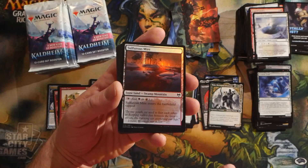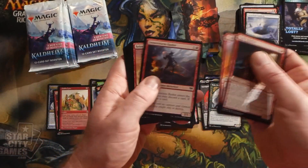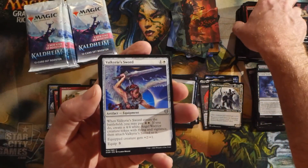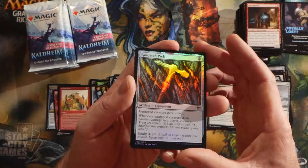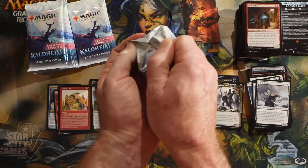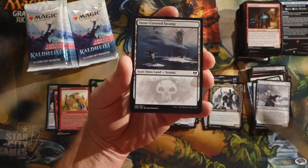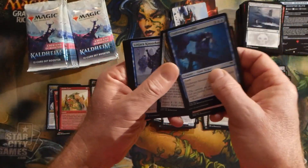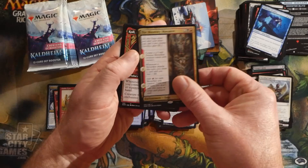We had a foil Sulfurous Mire right on top — that's the first time I've seen that happen. It's a land in the very first slot, so there must be a chance to have a foil of whatever land is in that slot. We have a rare Ascendant Spirit and a foil Goldvein Pick. And yes, land is definitely in the first slot, so there must be a chance to get a foil land there as well. Blood Sky Massacre — a nice rare — then Coal-Forge Master and a foil Jaspera Sentinel.